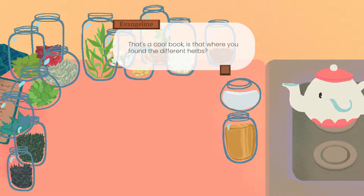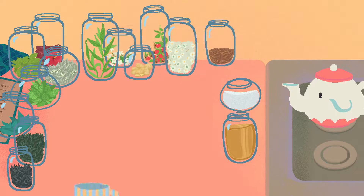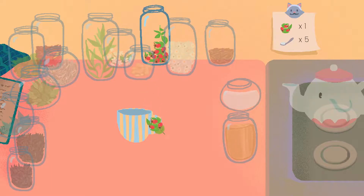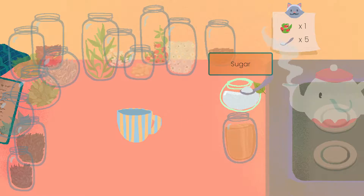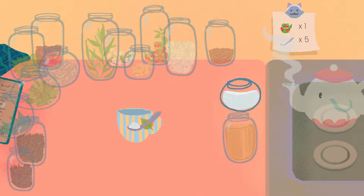That's a cool book. Is that where you found all the different herbs? What is this rosehip? Can I try some? Five sugars, please. You're like a tea wizard. I just remembered the final dialogue in the play. One rosehip and five spoonfuls of sugar — this is going to be super sweet.